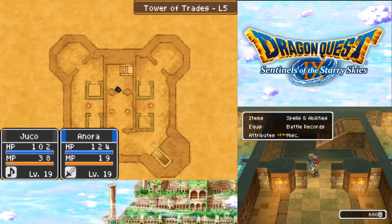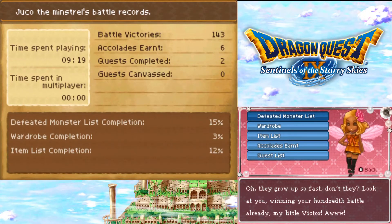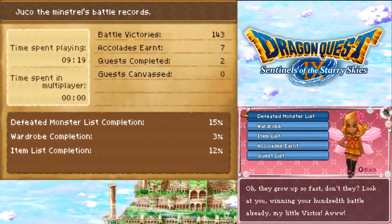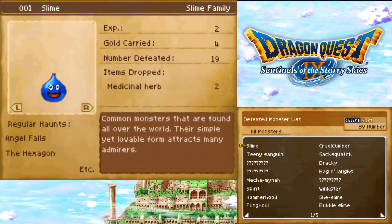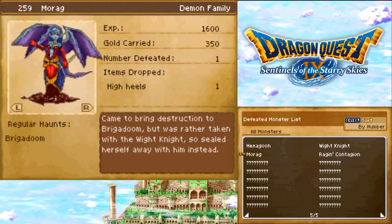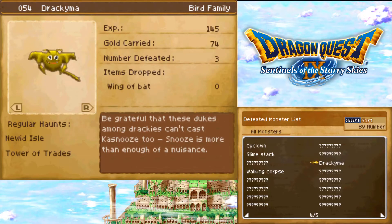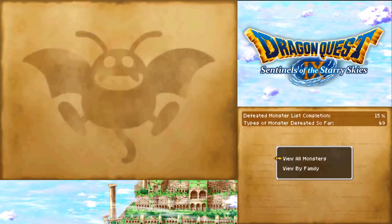I'm going to quickly check those - is it in battle records? You're winning your 100th battle already - nice. Victor. View by family, view all monsters - these are all the bosses I've fought so far. Drachymar drops wing of bat. But yeah, bird family - that's interesting. I would have thought they'd be dragons, but evidently not.